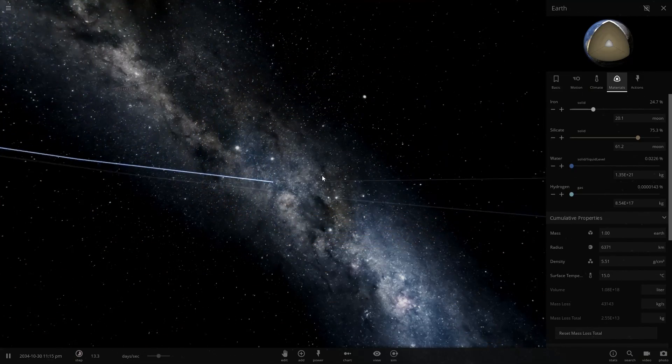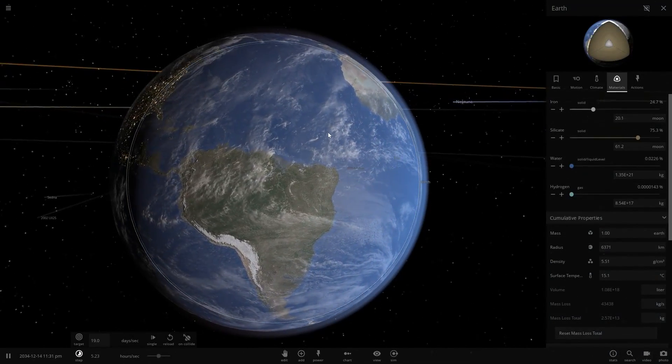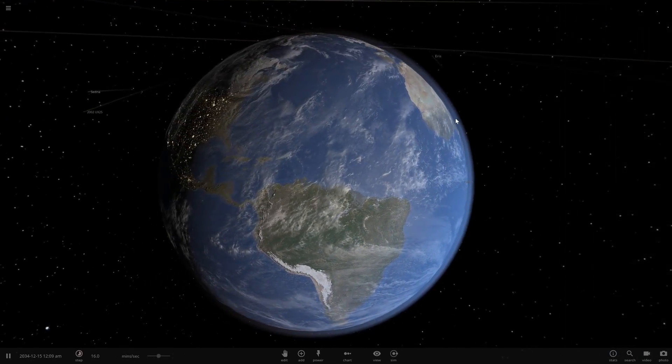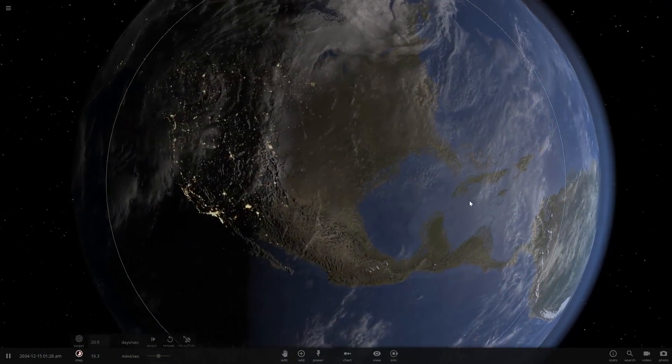If we zoom in on Earth and other bodies, they actually look much, much more realistic. Earth's atmosphere isn't as dramatic, and it's now a little bit transparent, allowing it to blend and look natural.